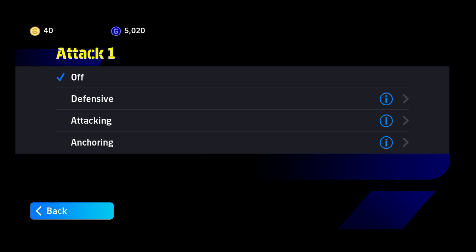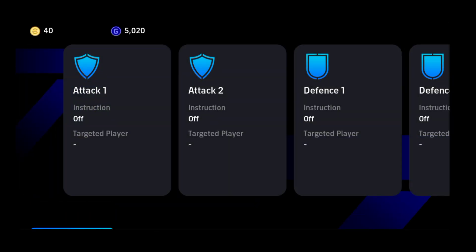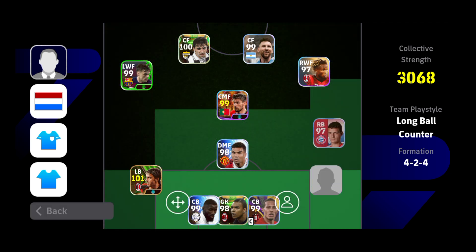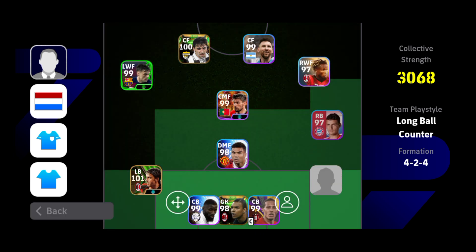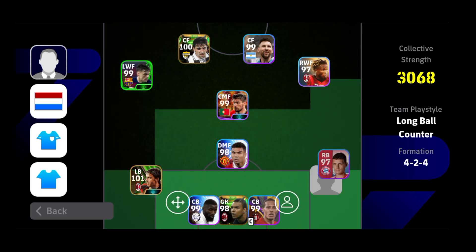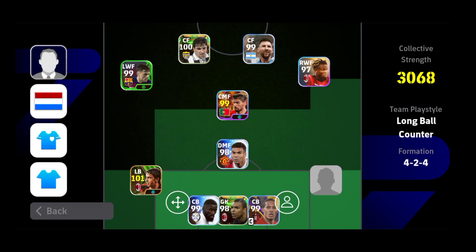The first feature is 'Defensive': the instructed player will refrain from pushing forward in attack. This is the best feature you can get. Sometimes left backs and right backs are attacking fullbacks and they push into positions for crosses, while the wingers stay a bit lower and attackers go up. But with this feature turned on, the player will remain near his position and will not join the attack.